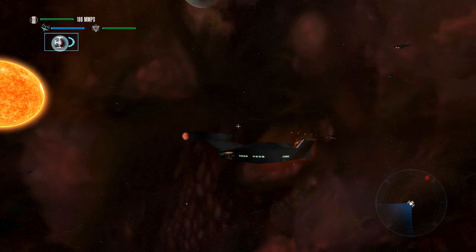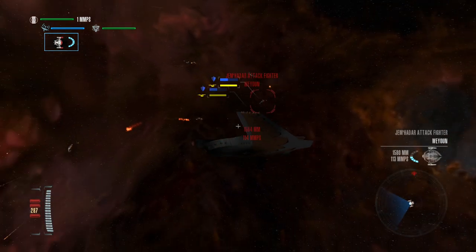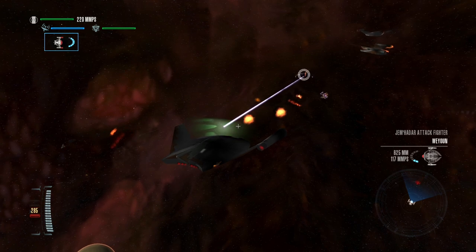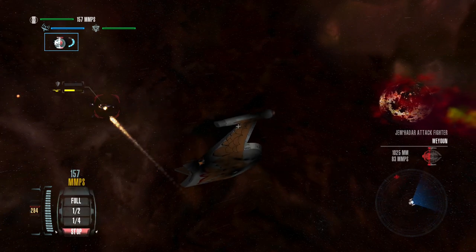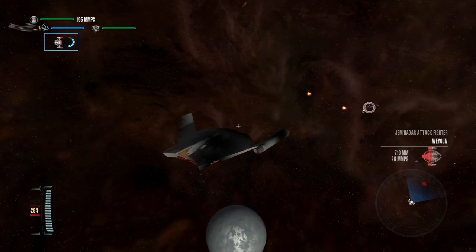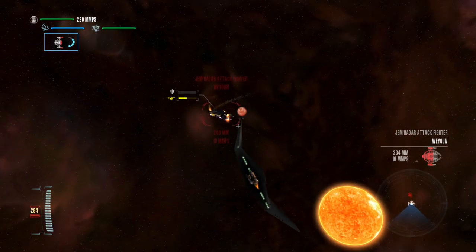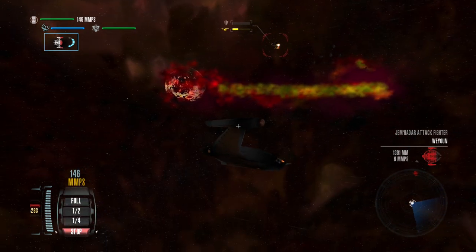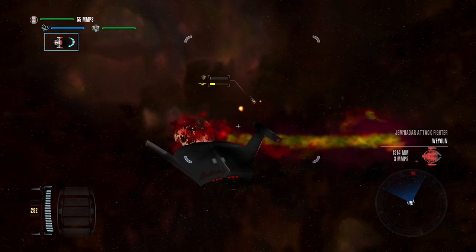How many left? We've got two — well, three versus one. I'll take your Polaron beams and raise you a disruptor. Commander, sensors report enemy engine disabled — they are adrift. No mercy. Nice hit from the aft launcher — they are pretty much dead in space. We can just sit back, relax, and obliterate them.